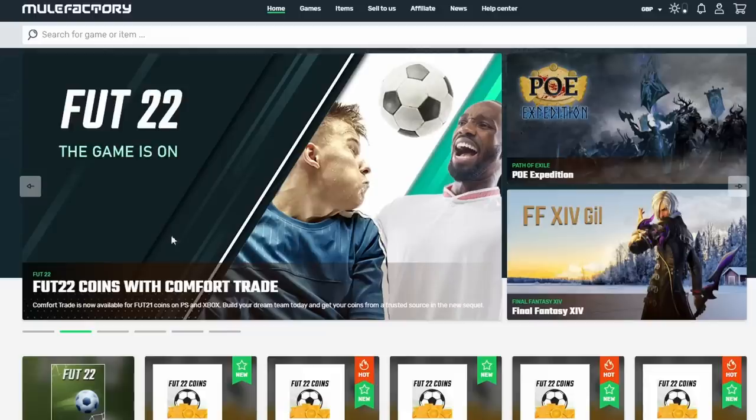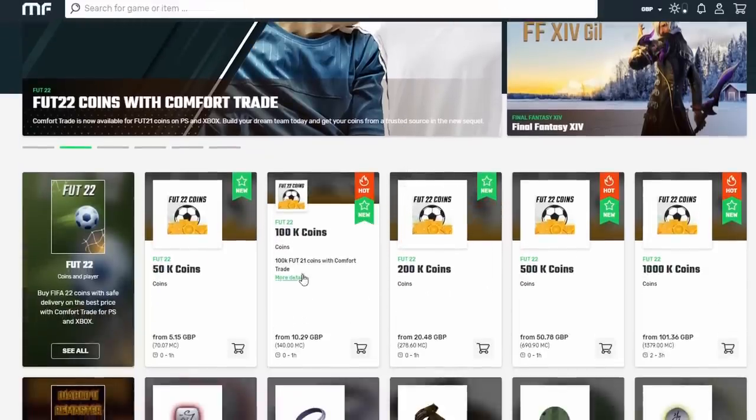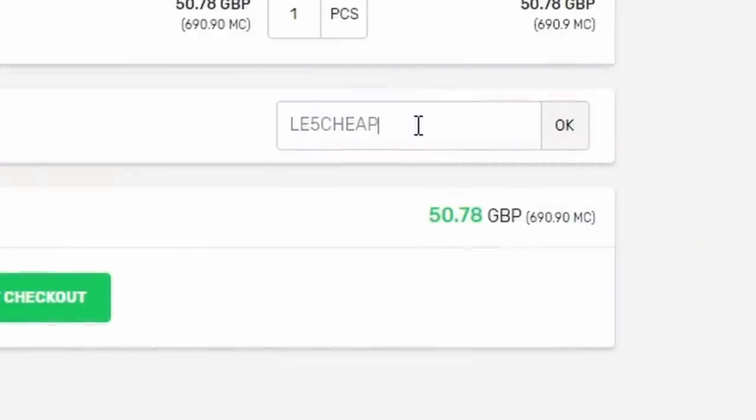Drop a like. And boys, if you do want to go and buy yourself any FIFA 22 coins, make sure to click the link in the description and check out Mule Factory. Use the code LE5cheap at checkout to get yourself a spicy little discount on your coins.